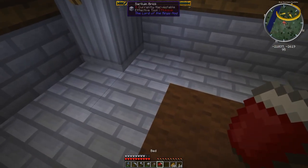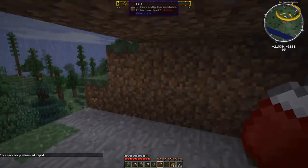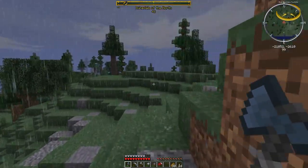They've got a chest over here — an iron ingot, not much. Dwarven beds, pretty cool. So we're going to go up here and just sleep in here for tonight because I don't want to go outside. I only sleep at night.